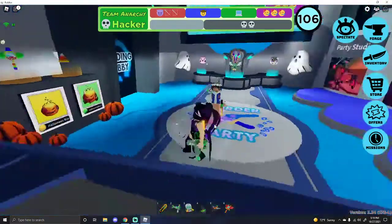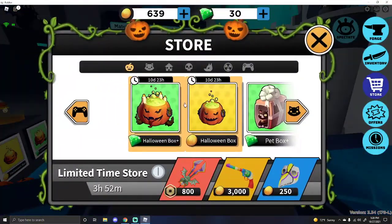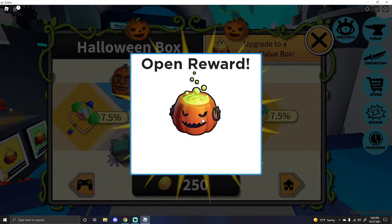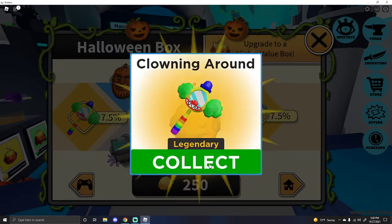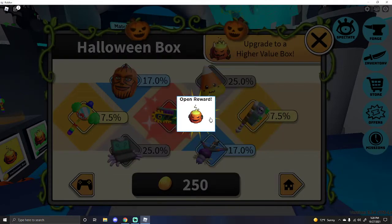I wanted a party hat — stupid. Okay, let's do this. Open. Well, I got a legendary — I'll take that. We're gonna open one more.